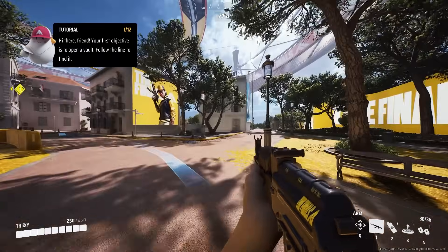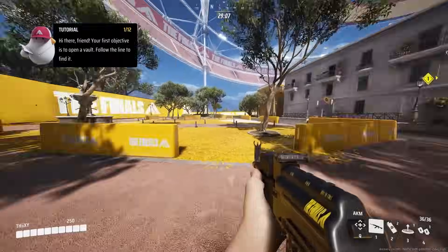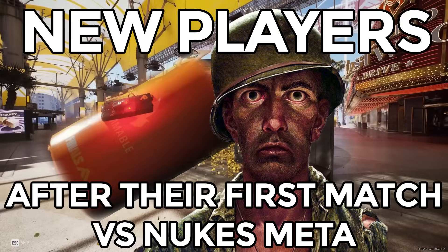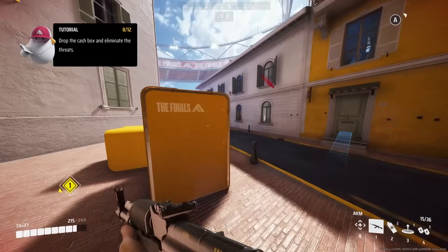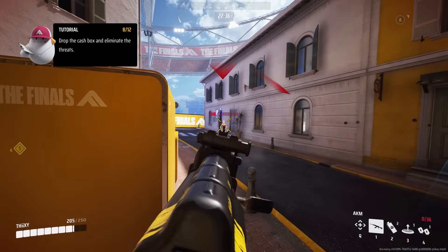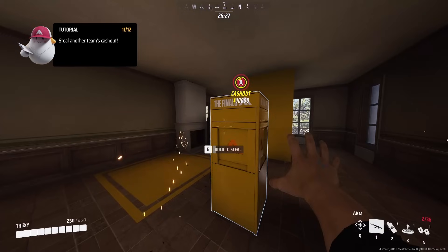First of all, we all know that being introduced to this game was less than helpful. New players had no idea what was going on, and obviously balancing was an issue. Embark introduced a brand new tutorial featuring a slice of the Monaco map. New players are now taught how to take a vault to a cashout, introduced to some gadgets, and how to steal.